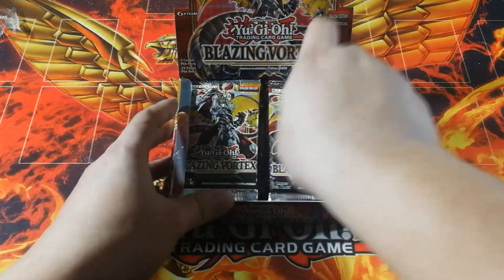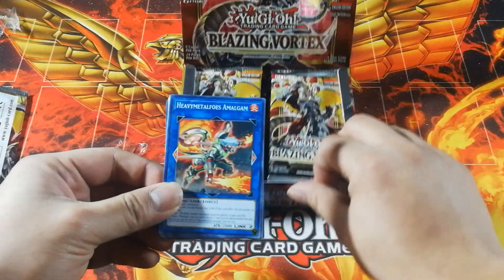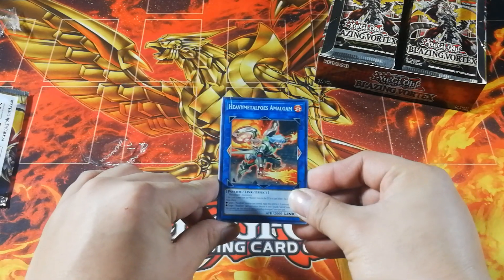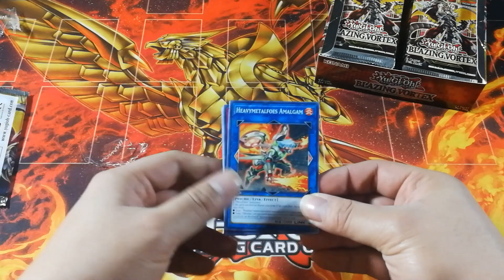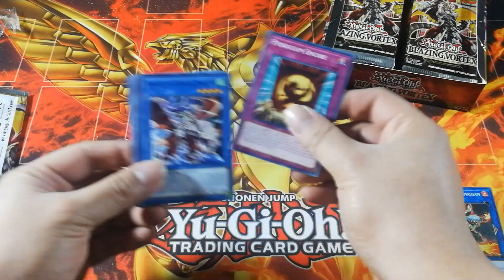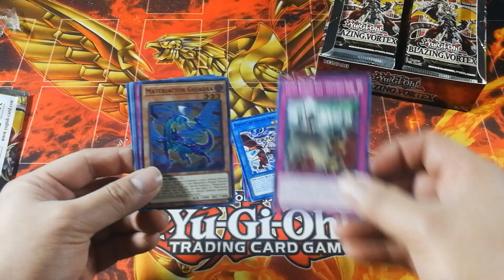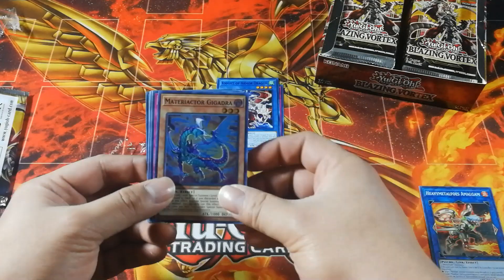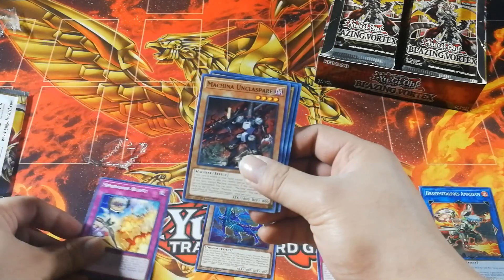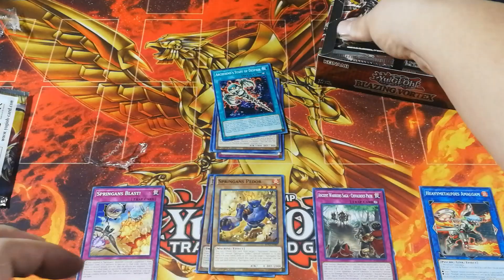Alright, I'm excited — this set is very interesting. Starting off we have the new Metaphose card, which is cool because they continue to give Metaphose — probably the most popular Pendulum archetype — a bit more support. Unfortunately the support isn't very good in my opinion, but we'll discuss that as I get more cards. Pendulum Encore is another one. We have the new Knight of Armor Dragon, new Ancient Warrior support, a Materiactor, a Spriggans card, Machina Unclasp, Spriggans Peddor, and an Archfiend Staff of Despair. So far, nothing interesting.